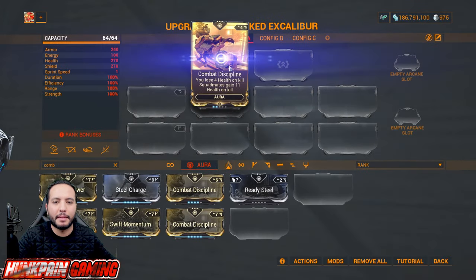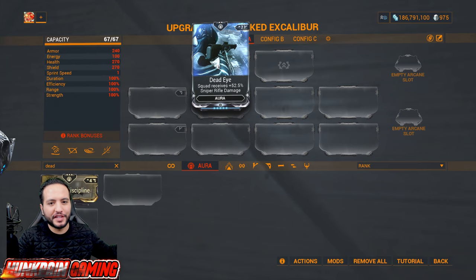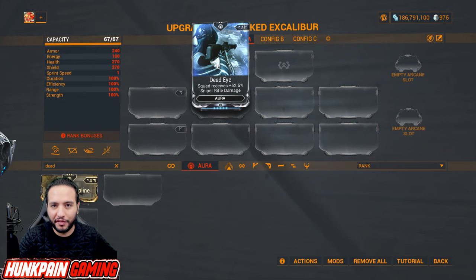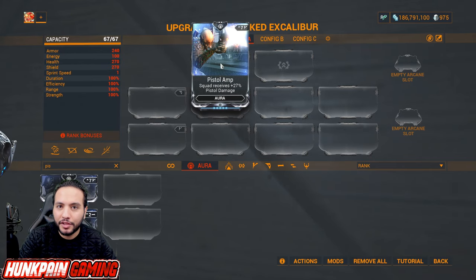For Combat Discipline you don't want to run it maxed out — run it around two dots out of five — this mod can kill you. For sniping, Eidolons and so on, the squad receives 52 percent sniper rifle damage. Pistol Amp gives squad 27 percent pistol damage, Rifle Amp gives 27 percent rifle damage, and the shotgun version increases 18 percent shotgun damage.